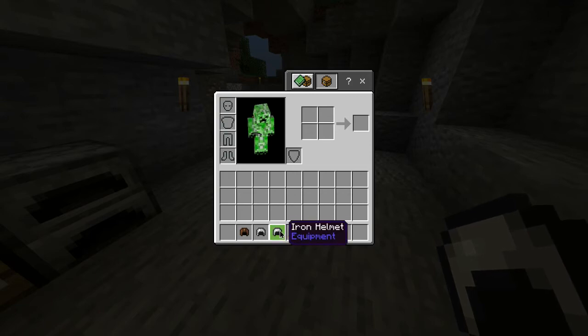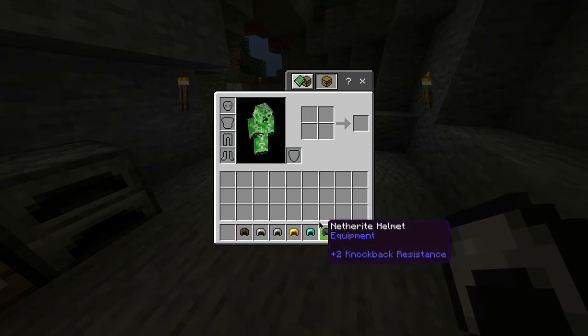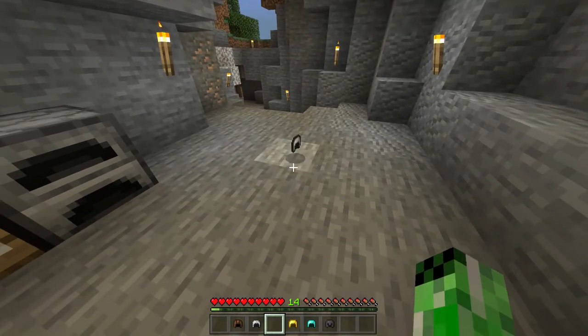Now also in this game alongside the iron helmet, you have a leather, chain, gold, diamond, and netherite helmet, all of which have different durabilities. But for now you have yourself an iron helmet.